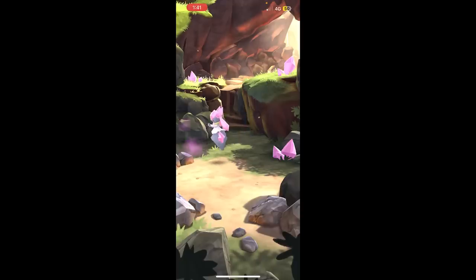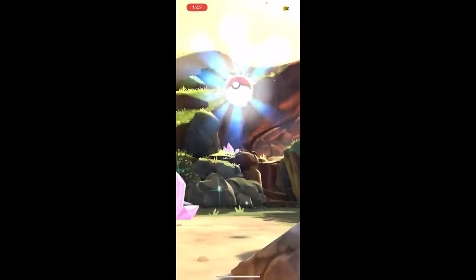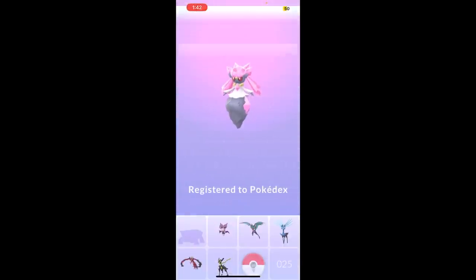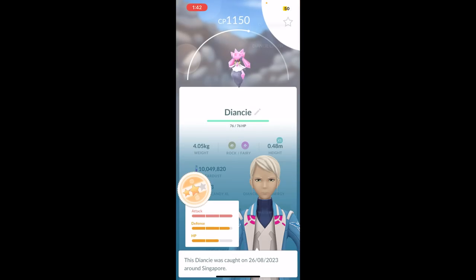It's raining so I can't bring up my camera, but we are going to get Diancie now - very nice! Mega Diancie is up next as well. For the mega energy, it's curving only - I think this is the same as Mew, need to throw three times. Diancie caught, let's go! Brand new Pokedex entry - hopefully good IVs. 1150 CP, 15 attack - I'll take it!